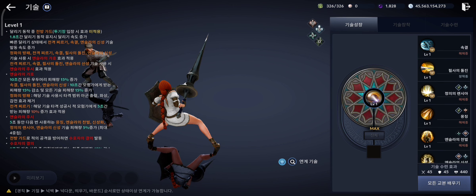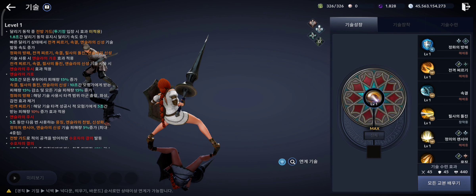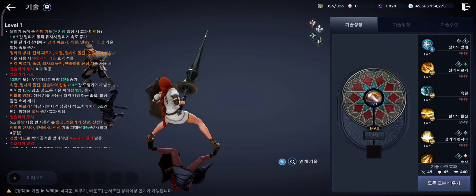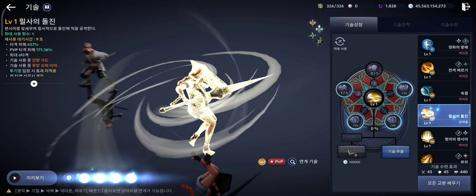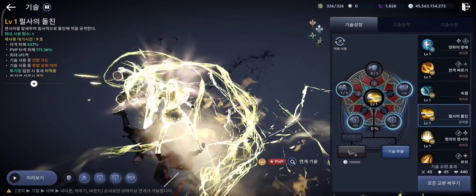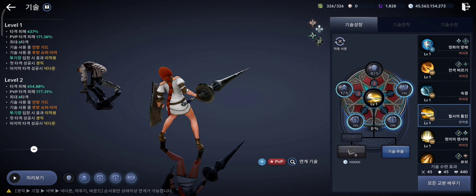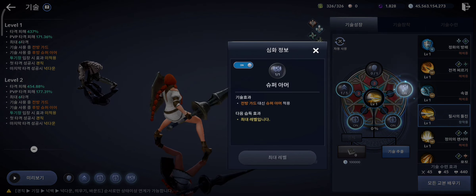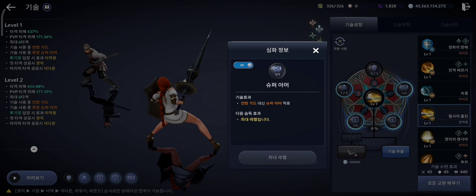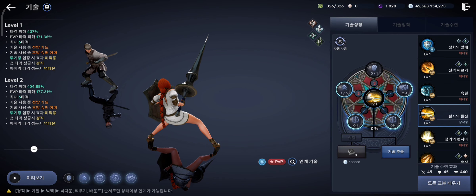Now let's start with the Lancer class buff. The passive scale for Lancer class has been buffed — the Guardian's Resolution effect has been added to it. This scale now has forward guard and rear super armor while using the scale, but it's not applied in arena. Also, a new flow has been added to the scale which, when turned on, lets you switch the forward guard of the scale to super armor.